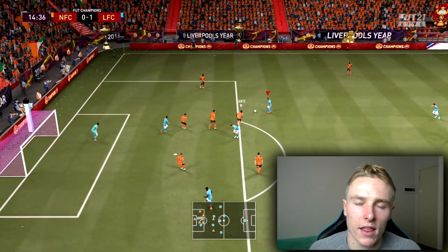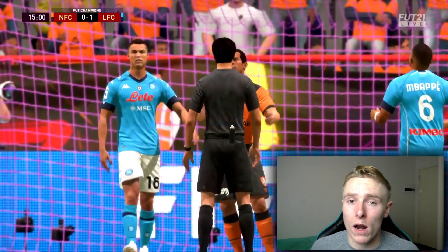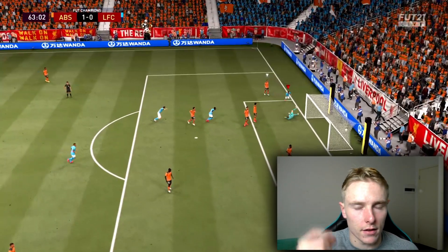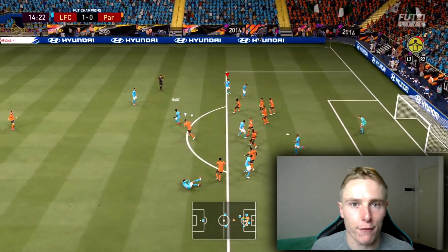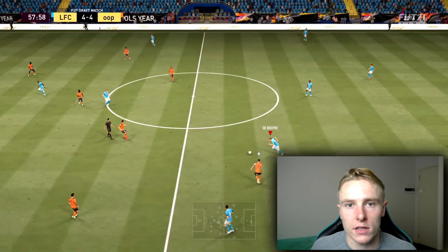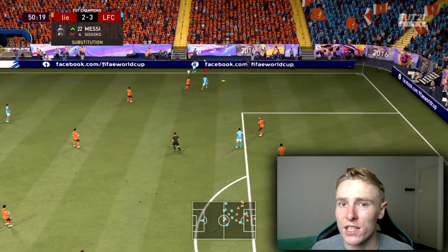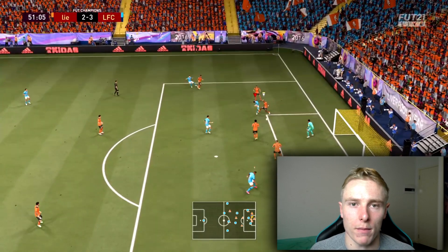Moving into when you should perform the bridge skill post patch in FIFA 21 — essentially the best time is when you're one on one with the wing back and you're using a pacey winger like Neymar or Mbappe. You use the bridge skill to bypass them and burst off into the gap. When there's space in front of you, it's hard to defend against even post patch — the defender can't keep up. It's almost like a speed boost glitch, which is the best thing about it.